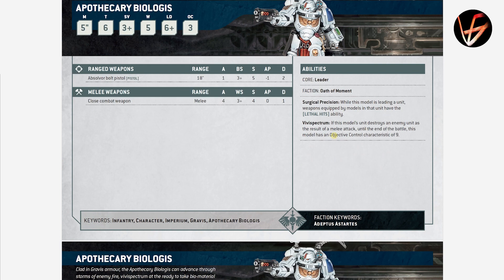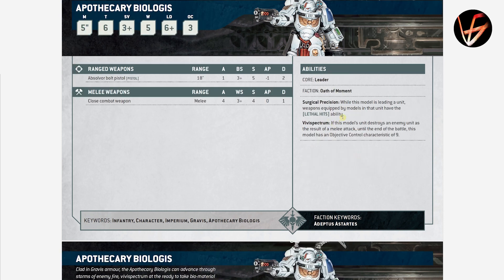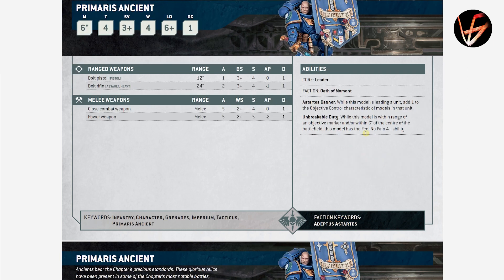The Biologis — the new model from the Leviathan box — gives the unit Lethal Hits ability. That's strong. If this model's unit destroys an enemy unit, this model is OPSEC 9, so your unit will be crazy good at holding objectives. He can also join a squad along with someone else — only one Captain or Chapter Master, not a Lieutenant — because his Lethal Hits ability is the same as the one a Lieutenant gives.